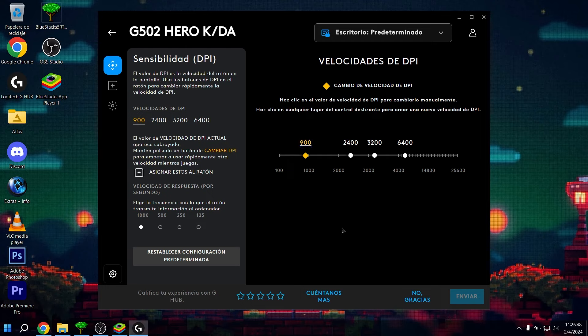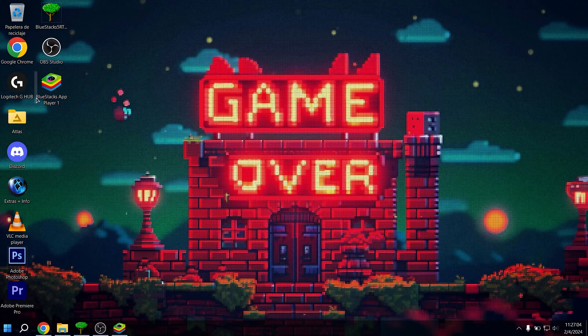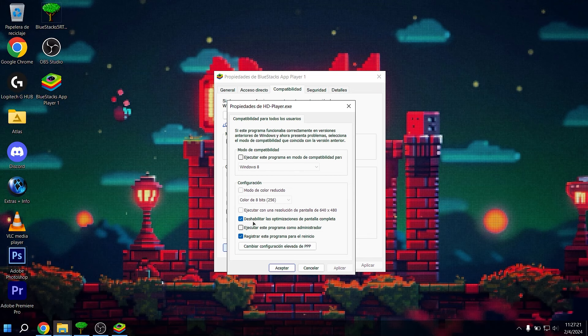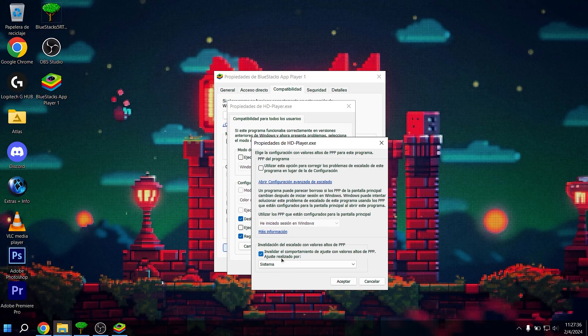Now let's move to mouse DPI configuration. I have a gaming mouse — I really recommend using a gaming mouse. Many people ask if there's a difference between a gaming mouse and a generic one, and honestly the difference is huge. Your gaming mouse will be much more precise than a generic one, and you have software to configure custom DPI. I'll open my Logitech G Hub program — I'm using a Logitech G502 gaming mouse. I have it set to 900 DPI. For response rate down here, set it to 1000. Always set it to 1000.